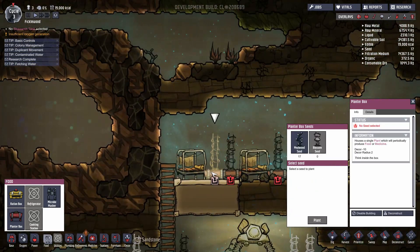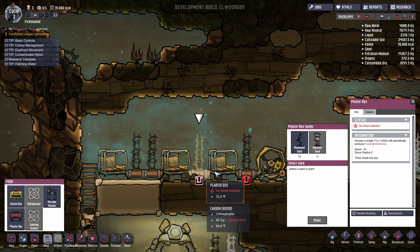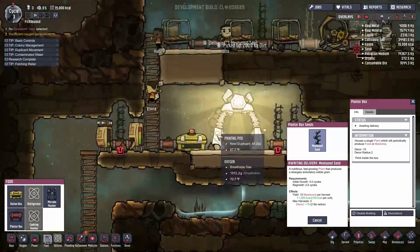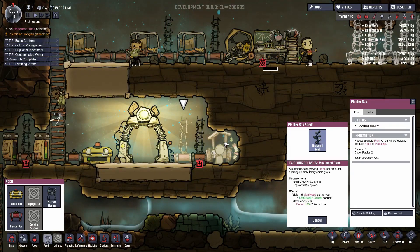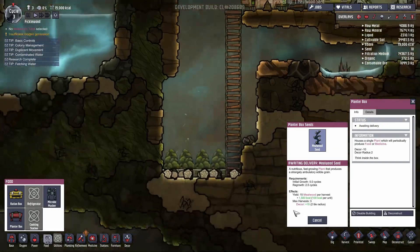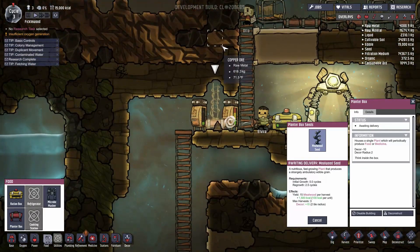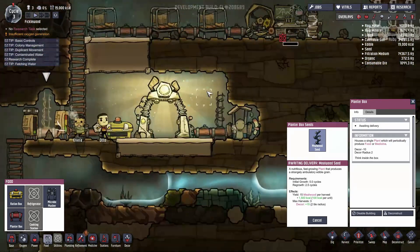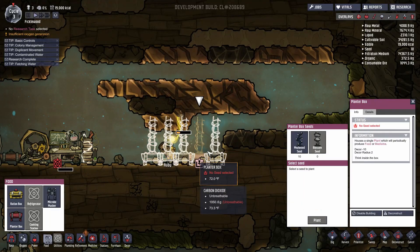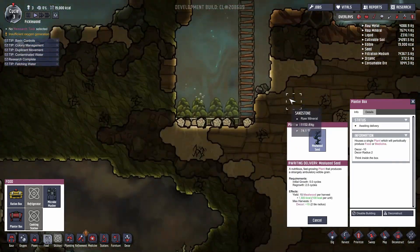In one of my test saves before, there were just no seeds to be had — it was just nightmarishly low. I had all the tech and planters but no seeds. Here, we are gloriously abundant with seeds. And this is why I wanted to get all of our farming stuff set up before I have them resume their other work.